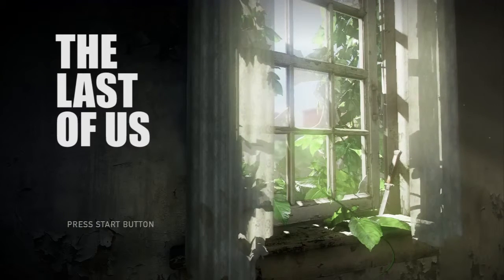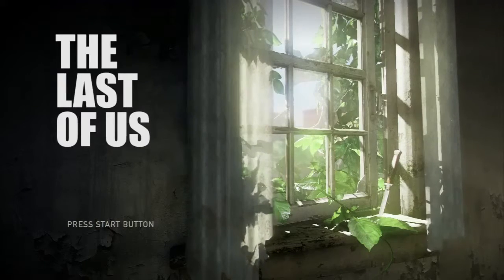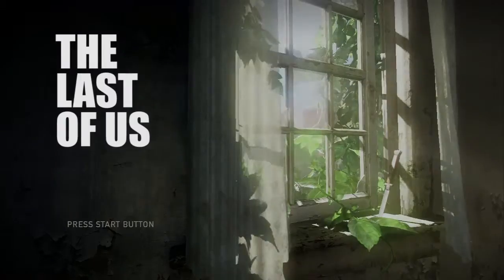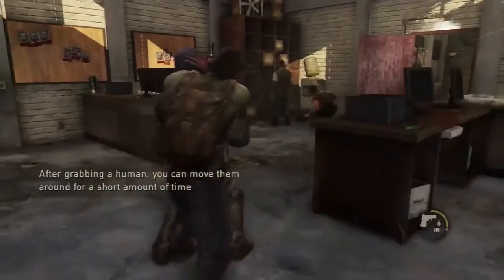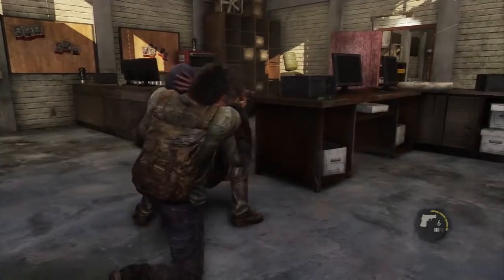Hello, this is James from GamerGuides.com, and today I'm going to talk to you about fighting human enemies in The Last of Us. Most encounters in The Last of Us start in a sort of stealthy section, and the good thing about human opponents is that Joel can easily take them down if he can get his mitts on them.